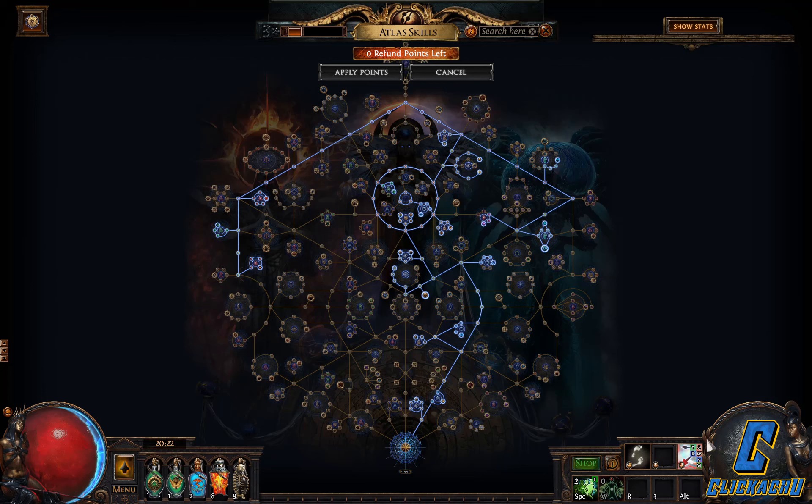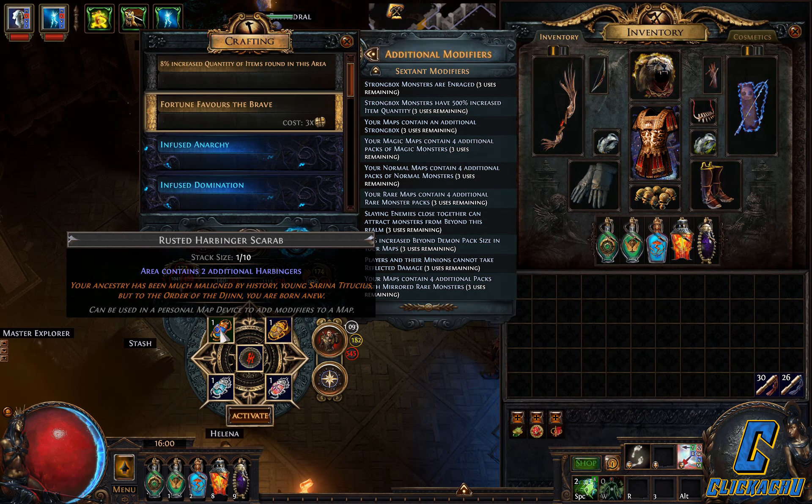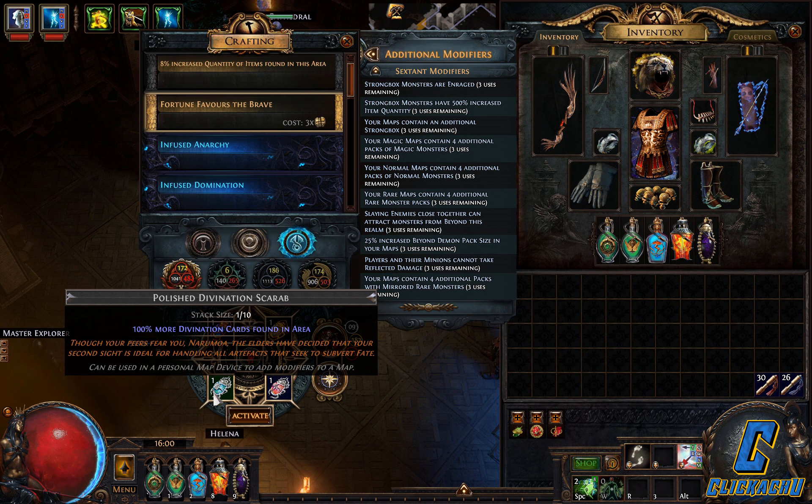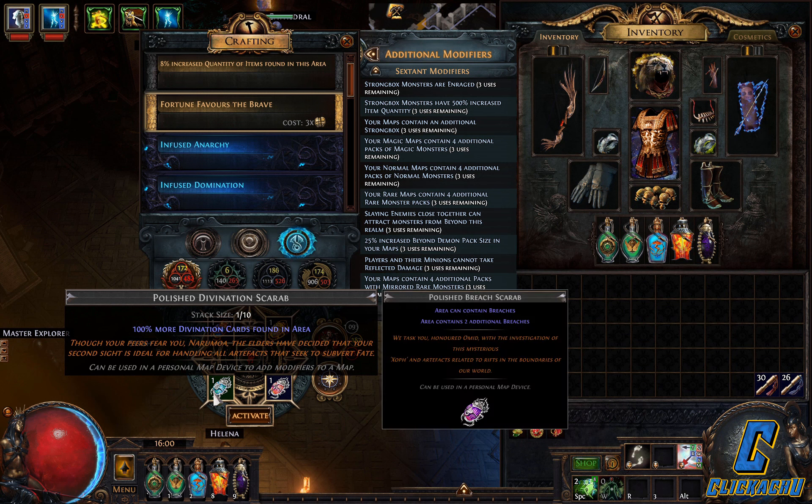I've been doing some tests to find a good farming setup for 3.19 and here's my strategy. I'm using Harbinger, Ambush, Reliquary and Divination Scarabs. If the map doesn't have any interesting divination cards I'm replacing the Divination Scarab with a Bridge Scarab.